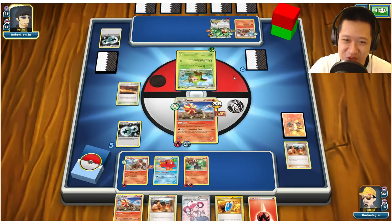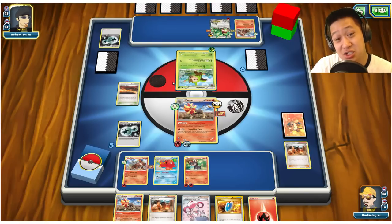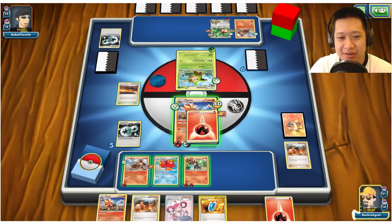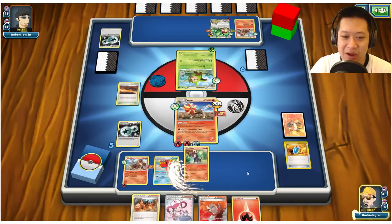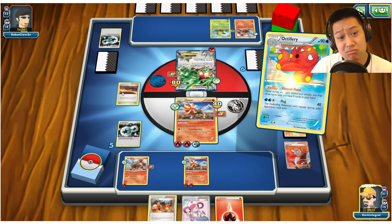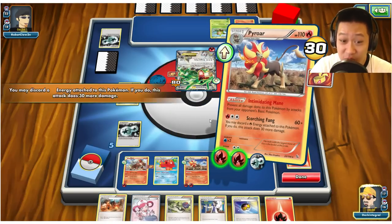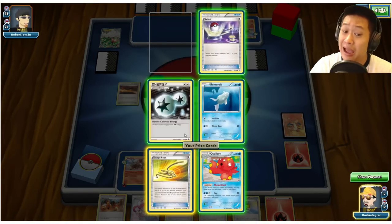He's going to retreat and send out Quilladin, which will get one-shotted if Scrunch fails. Flip a coin — if heads, I can't be hurt; if tails, he just lost his Quilladin. Scrunch — Heads, it works! Lysander is right here. I'm not going to let my prey get away. No Burning Energy, so I'll use VS Seeker for Lysander. I'll evolve another Pyroar and Lysander the dragon to keep momentum going. Scorching Fang — that's what it needs. Rayquaza is gone.